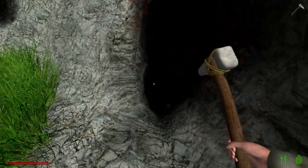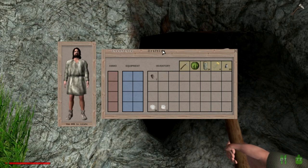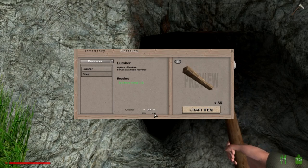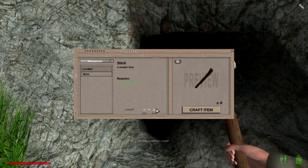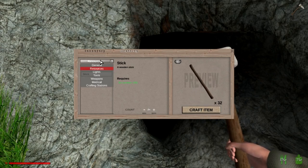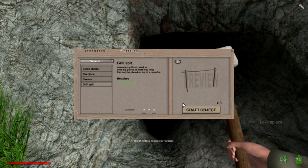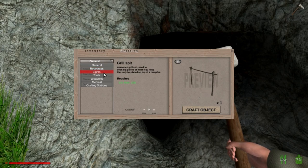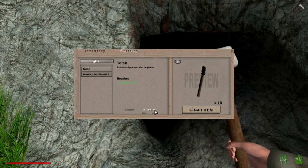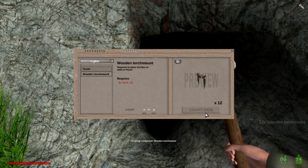I wish there was a way that I could put scaffolding in here so that I have a 'this is my tunnel' thing. Let's go in here real quick — resources, lumber, let's do 13, max minus one, craft that. We'll go ahead and make 32 sticks, I think that's enough. Let's make a fireplace, let's make a spit. And then we want to go to lights — we want to make some torches. I'll make about 10 torches and about 12 mounts.